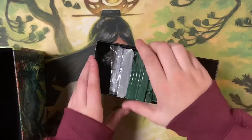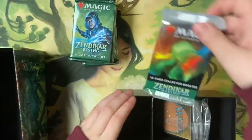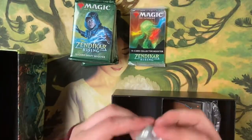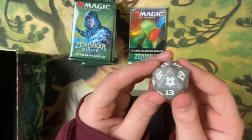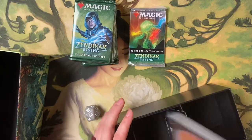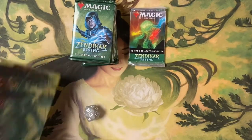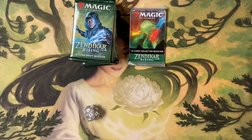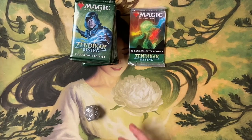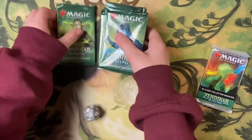Alright, 10 packs of Zendikar Rising collector packs, a gray die, and a lands card — Charix. Pretty cool. Let's get digging — but first, gotta bless them.